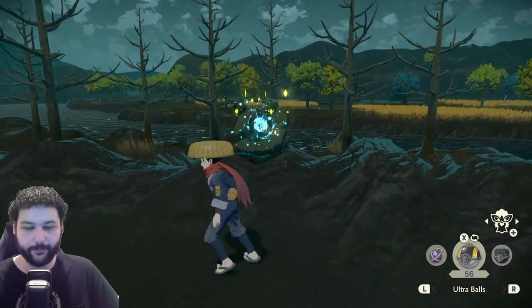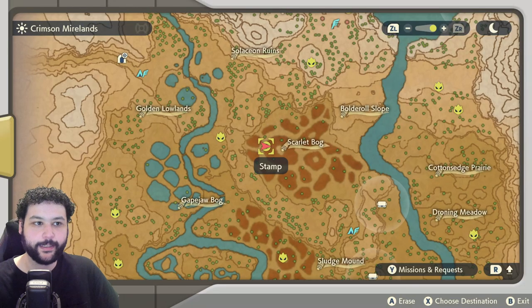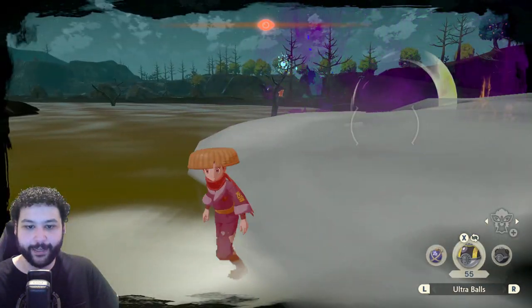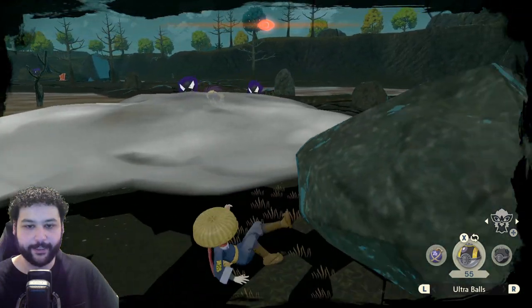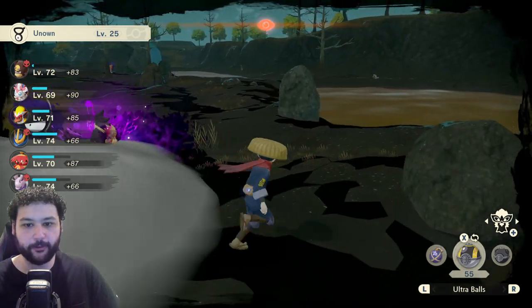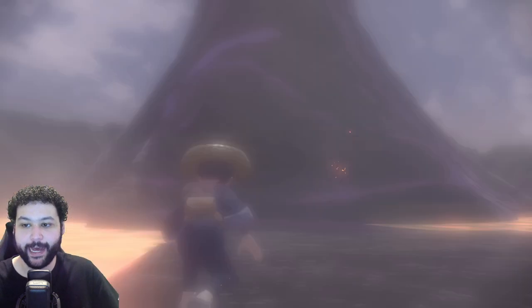The last Unown in the Crimson Mirelands can be found right in the Scarlet Bog. We're going to have to be quick because we're currently being attacked, so this is definitely one you'll want to watch out for. Right next to where the Hippowdon alpha spawns you'll be able to get that Unown.